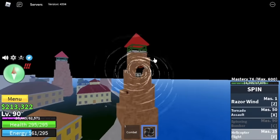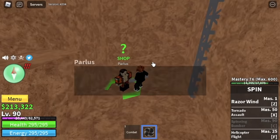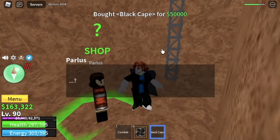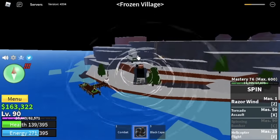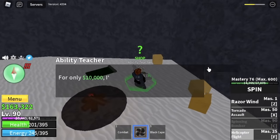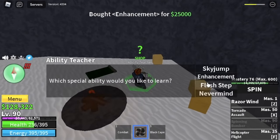Next up, we're gonna buy the Black Cape located in the Marine Fortress for 50,000 Bellies. This will increase your damage and add some HP and defense. Next area is the Frozen Village — we're gonna buy the Buso, Sorrow, and Flash Depth here, for a total of 135,000 Bellies.